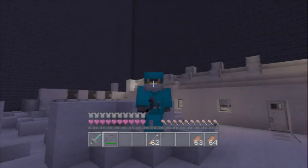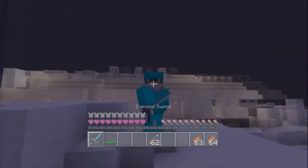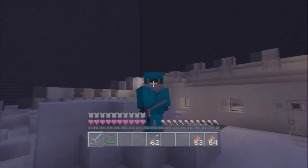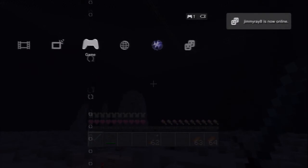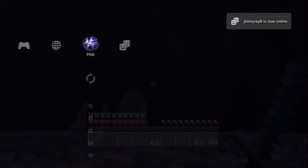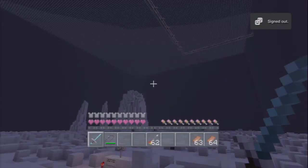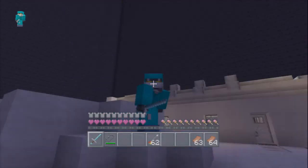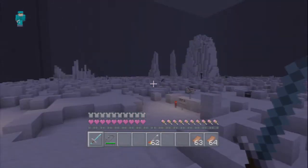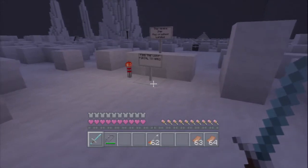Hey guys, what is up — my name is Kyle, also known as xcottcaf22, and today we are doing another episode of the Shambhala adventure map. We left off on the moon. I'm gonna sign out real fast — I saw the comments on a previous playthrough and there's too many notifications popping up on screen, so I decided to go offline. This spaceship has crash-landed and there's a lot of mobs here.